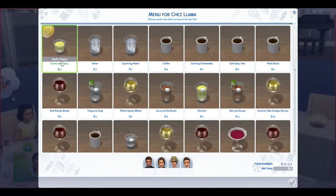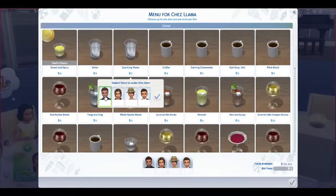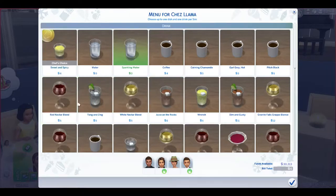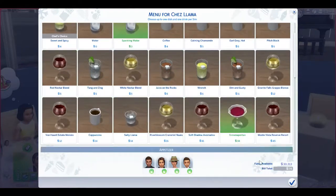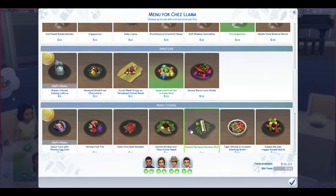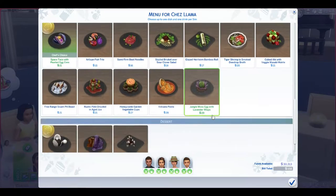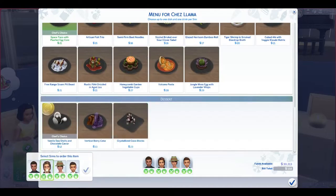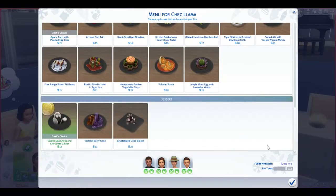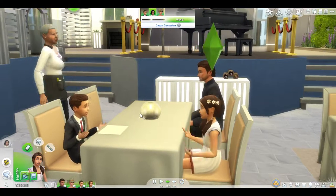For drinks: sparkling water for the kids and a Simipolitan for the adults. For appetizer: foam jelly for everyone. For main course: chef's choice for all sims. For dessert: also chef's choice for all. It's basically like an online menu which is pretty cool. Our total bill is 122 dollars - let's confirm the order. Now we wait for our food to be prepared.